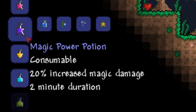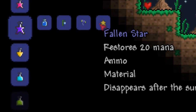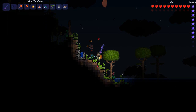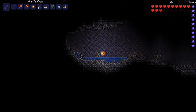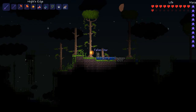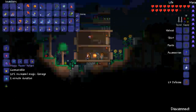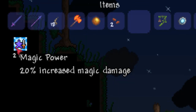The next potion is the magic power potion and that can be crafted from bottled water, moonglow, deathweed and fallen stars. The moonglow can be found anywhere in the jungle and you will get seeds as long as it's night time and it's glowing. Deathweed from areas of corruption and you'll only get seeds during a blood moon, and fallen stars just anywhere at night. The magic power potion increases magic damage by 20% for 2 minutes, so it's very good for casters.